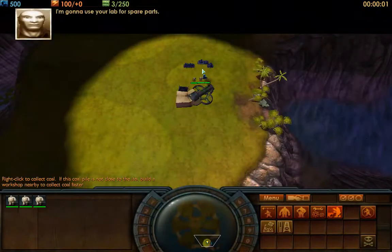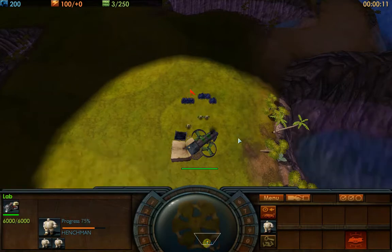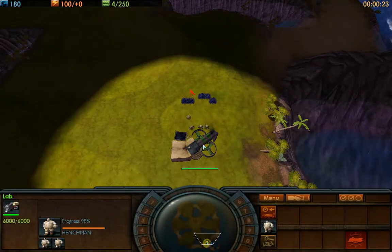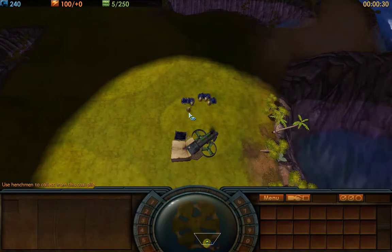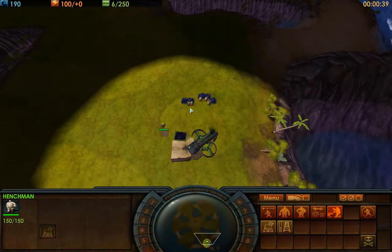Let's instead show you an example of an early game build order that is going to focus heavily on economy. Remember, you want to have a goal in mind when you're doing these build orders. The first thing we're going to do is start building henchmen — I'm going to build four henchmen right off the bat.